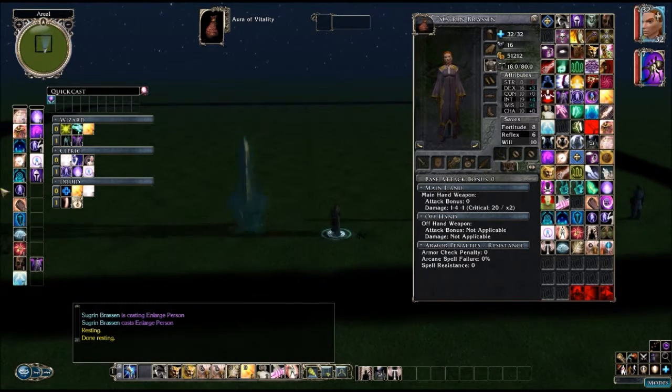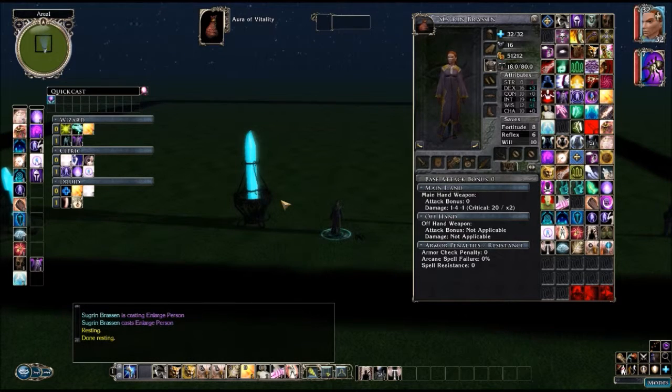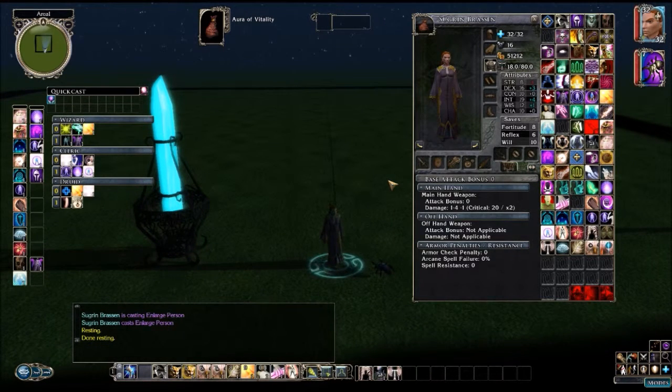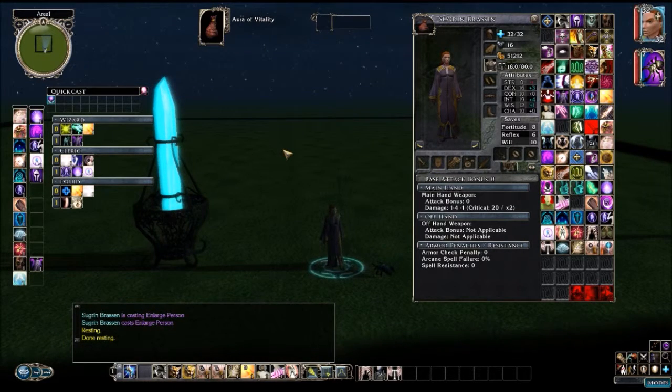There are times where you don't get to use all six of those different ways to improve your armor class. Untyped, Armor, Shield, Natural, Deflection, and Dodge are all ways to increase your armor class — but not all get included in every attack roll. For instance, Flat-footed only uses the following: Armor, Deflection, Natural, and Untyped. That means you don't get to use any benefit from a shield, shield spell, or stuff that affects shield — or your Dodge.